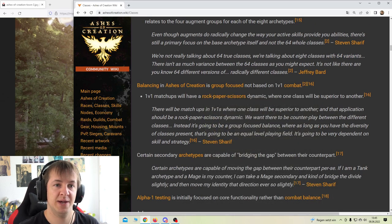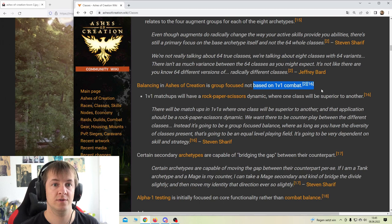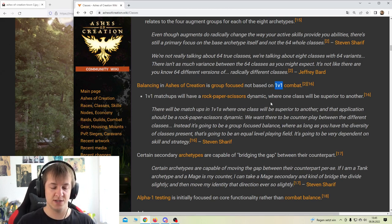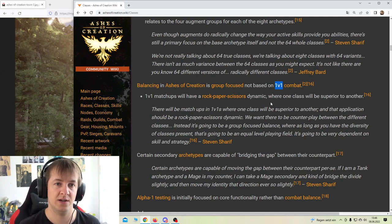Balancing in Ashes of Creation is group-focused, not based on 1v1 combat. I think that's often the case in MMOs. In World of Warcraft, Shadow Priest isn't great in 1v1, but in a group they're really good - same with Balance Druid. Certain classes are just better with others around. So in Ashes of Creation, if you have a class with tons of utility and group support, you can't balance it around 1v1 combat - because if a support class also has nearly the same DPS as a regular DPS, what's the point? So 1v1 matchups will have a rock-paper-scissors dynamic.